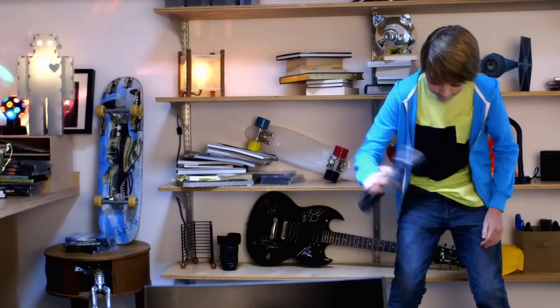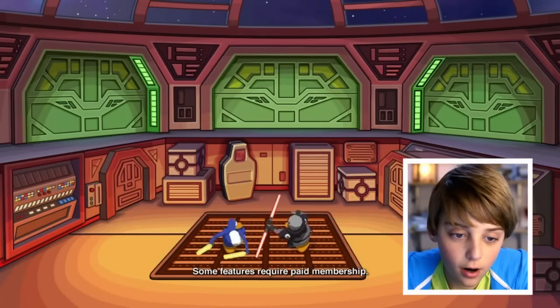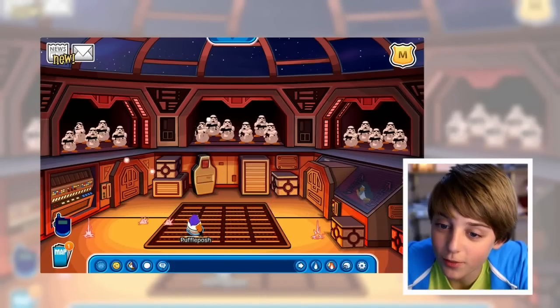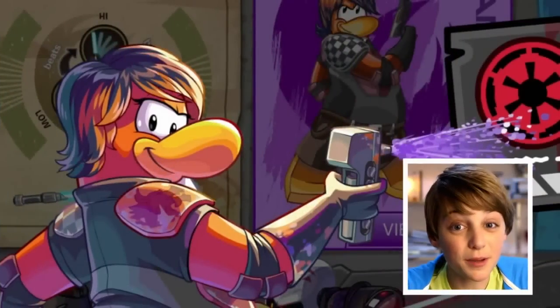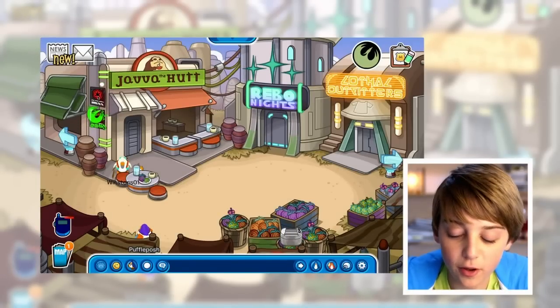There's lightsaber battles. You can even battle the Inquisitor. There's the Ezra mission, the Hera mission, the Kanan mission. I've always wondered what a chubby Stormtrooper would look like. The Zeb mission — I like this guy, he's like a hairless Wookiee. There's the Sabine mission, and what you have to do in this one is throw snowballs to paint over the Imperial posters.